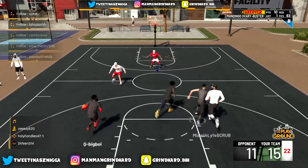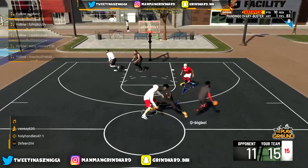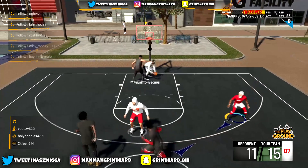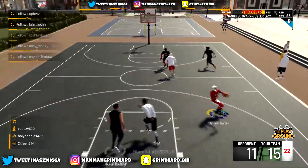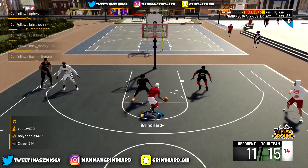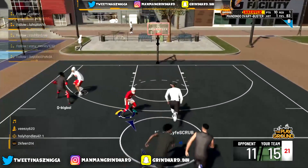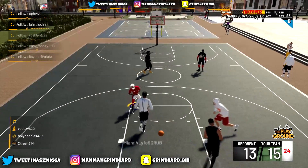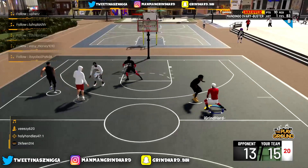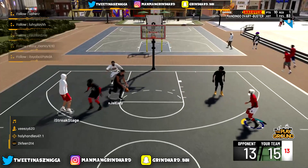Y'all see the gameplay — this is what I do with this build. Like I said, once I make a couple shots I'm pretty much unstoppable. The only downfall to this build is the minute you get cold, you can't dribble and you're not gonna make standing shots. Once you go cold, that minus 10 on all your attributes really hurts. The best thing to do is try to go to the rim, get a stop, get on the fast break, and get off that cold spot. But once you heat up, that plus 10 — there's literally nothing the defender can do. The only thing that can stop me when I'm hot is running out of stamina.